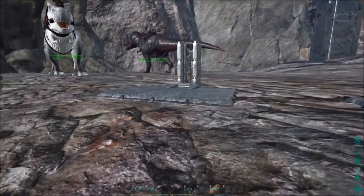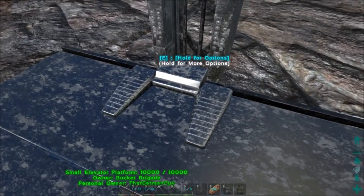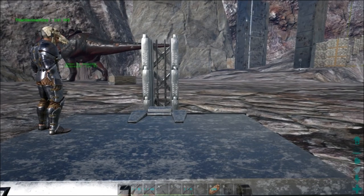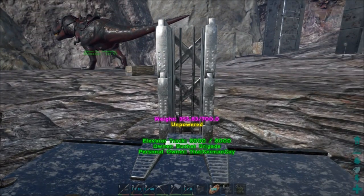This is the small elevator platform — just for a couple people, and it's pretty cool. Great to use in your house. They always require this little powered elevator track, and each individual track has to be powered for it to work.